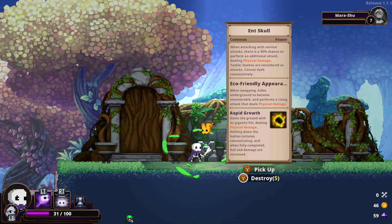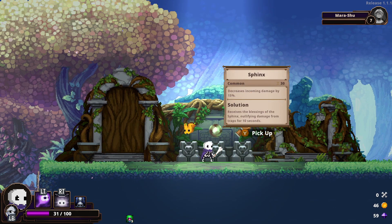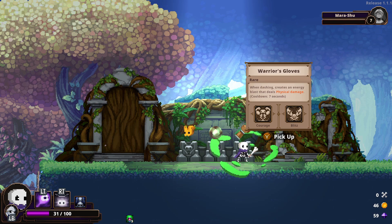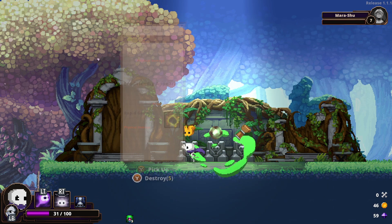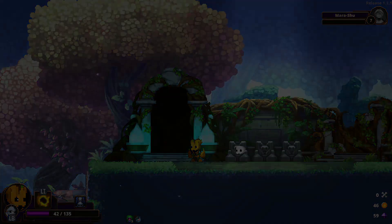Right, so we've got Ent Skull. Attacking with a 70% chance to form an additional attack dealing physical damage - that's quite nice. I kind of like my base Boney Boy though. Decreases incoming damage again by 15%. And then Warrior's Gloves - when dashing, creates an Energy Blast. An Energy Blast is quite nice, but I'm going to take the Ent Skull because I do need a second Skull. And let's go.